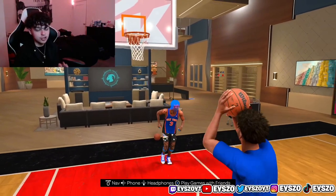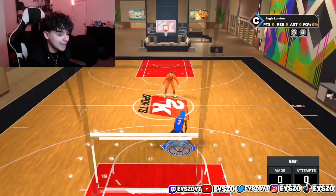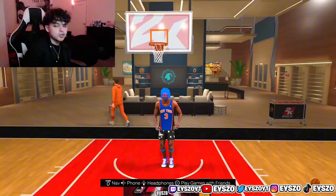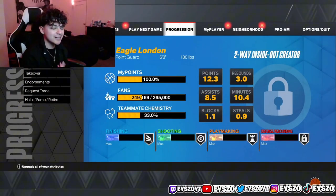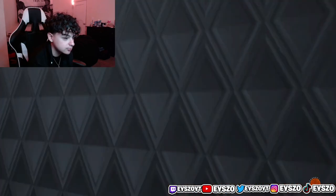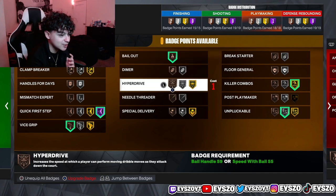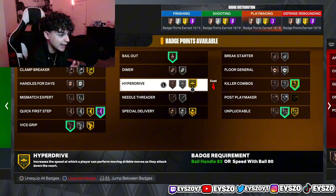That's all you guys need to do to dribble faster, and it goes the same for every build. Now on my 6'8 build I can do the momentum spam and I'm as fast as my 6'1 — for the same reasons. For all my 6'8, 6'9 demigods, that's the majority of 2K23. My playmaking badges are a little different on this build — I did not use Hyperdrive because I only have 18 playmaking badges, I literally cannot use it.